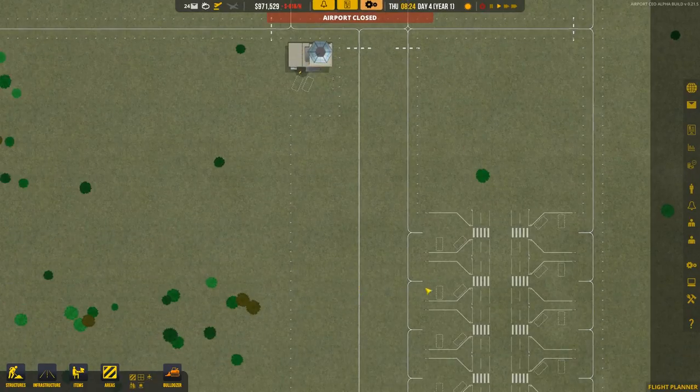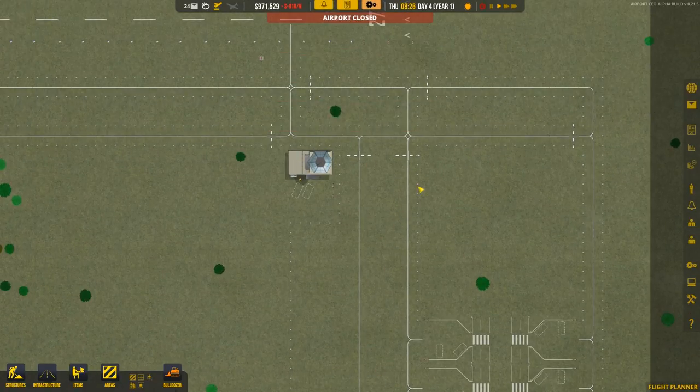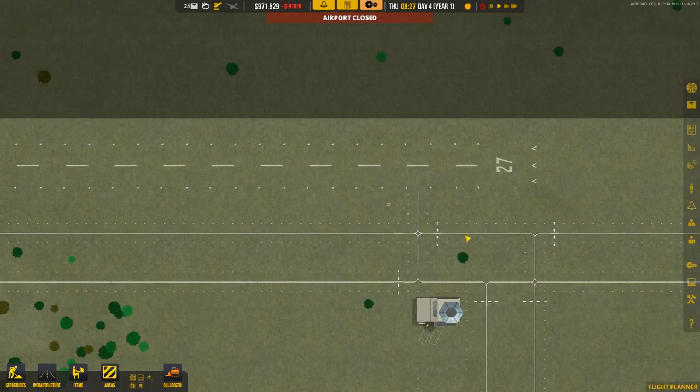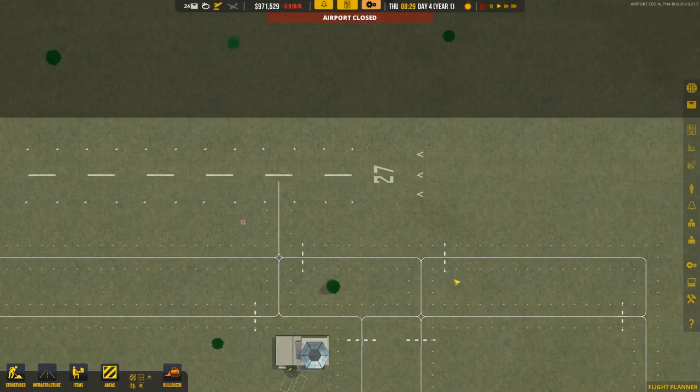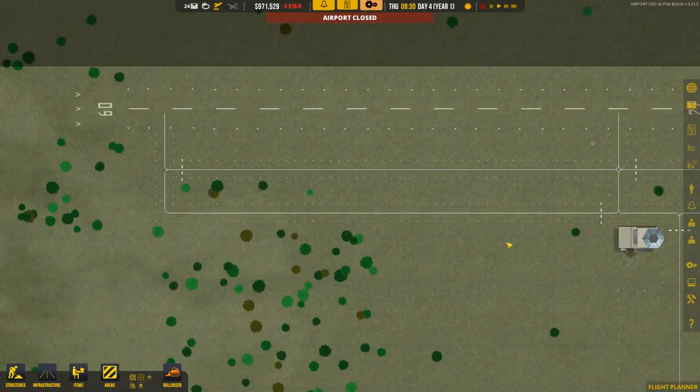The planes aren't actually going to taxi around freely — they're going to follow these predefined paths that we have set out. Up here I actually changed the holding points a little bit. I'm wondering if a plane comes in here and sees a holding point, maybe it'll go to the next holding point farther away.